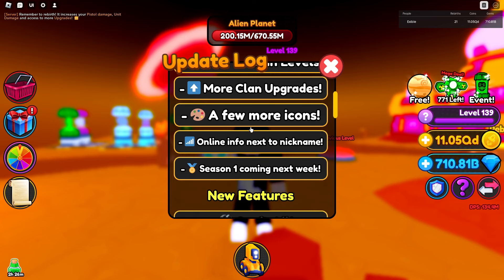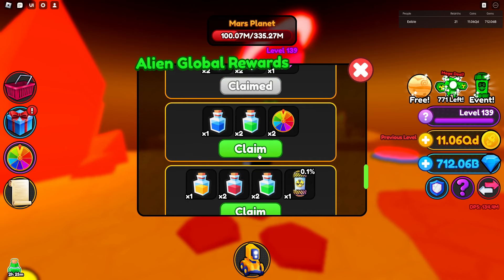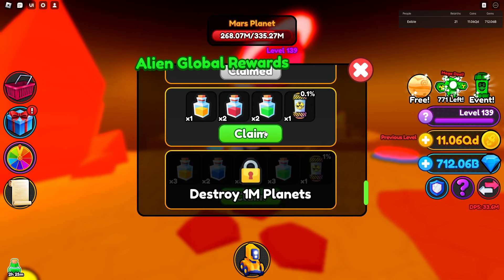For the new alien global rewards, click the little thing that says free. You can see we're doing this collectively — everybody in the game who's breaking planets shows up here. After you do enough you can claim all these rewards. In order to claim, you need to have destroyed 10 or more planets. So let's go ahead and claim our stuff here.